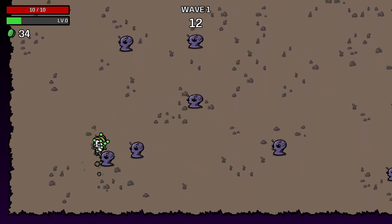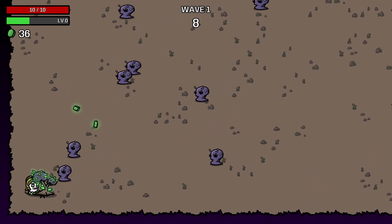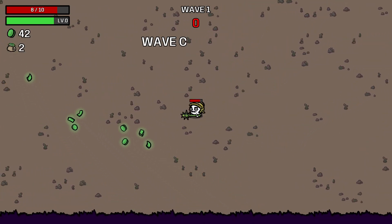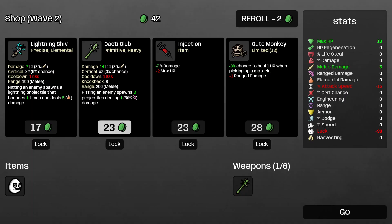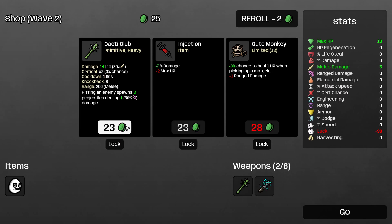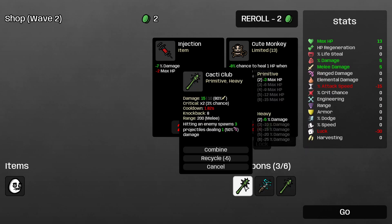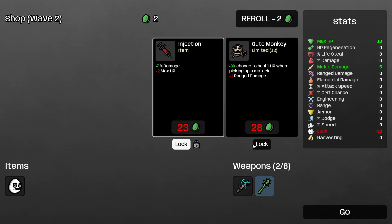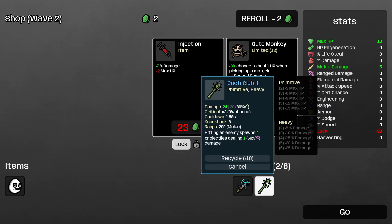So if you didn't see yesterday's video, to re-explain the Buy What You See challenge: if we pick up any items we have to keep them. We have to take from left to right and we have to lock the ones we can't afford for next round. We have to buy everything. The only thing I get to choose — the only thing I have freedom for — is the level ups.